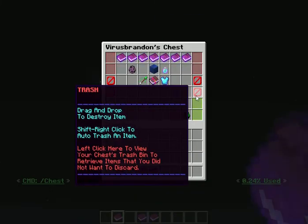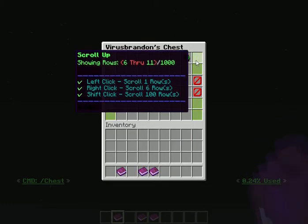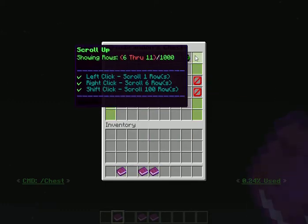With a Bottomless Chest you have access to up to 7,000 slots for your items — so 7,000 stacks of items. And you can access those items by using the scroll bars, as you can see right here.